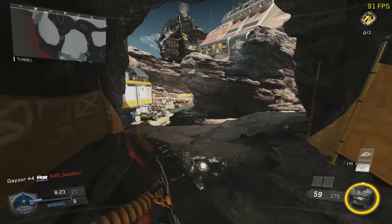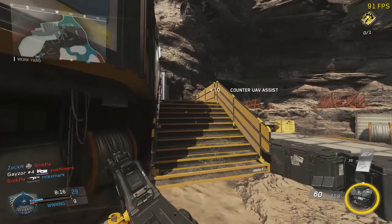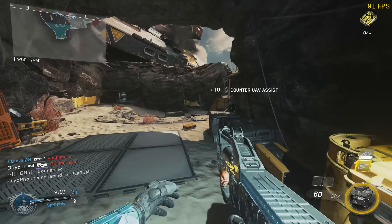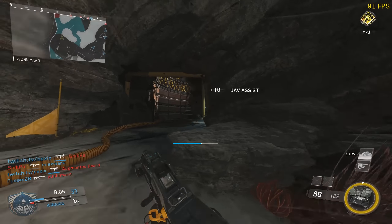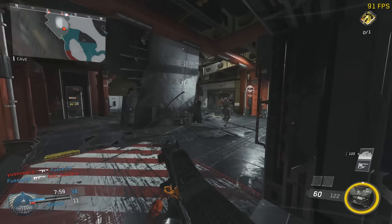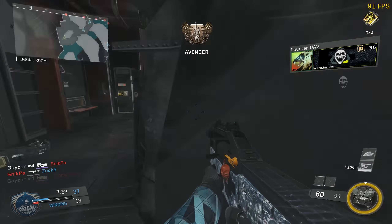Ensuite nous avons la FHR40. C'est un petit peu l'équivalent du Scorpion de Black Ops 2 — elle tire un tout petit peu moins vite mais fait un peu plus de dégâts. Elle est vraiment pas mal. Il ne faut pas essayer de tirer de trop loin, mais elle a l'avantage d'avoir un recul assez faible. Vous pouvez faire des tirs à moyenne distance assez facilement, avec 6 ou 7 balles pour tuer un ennemi. Si l'ennemi n'a pas de fusil d'assaut en face, vous pouvez vous en sortir.